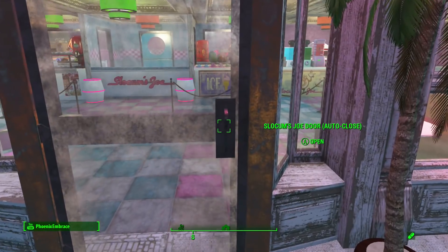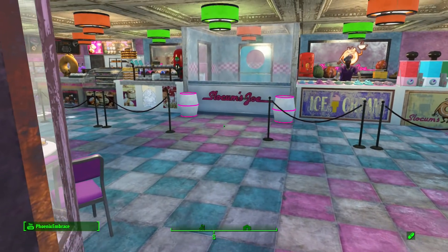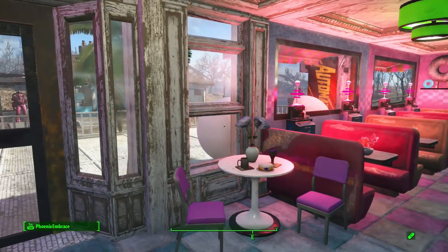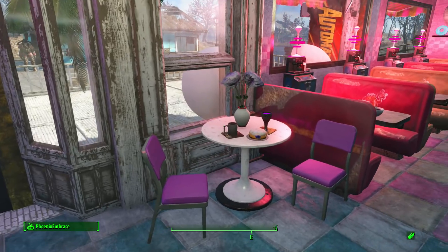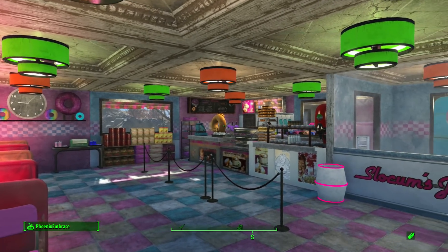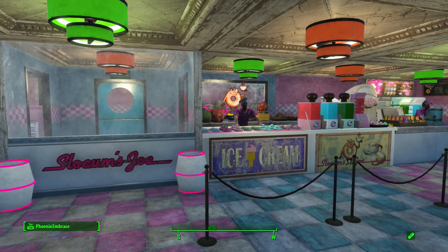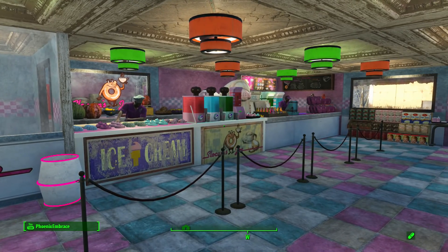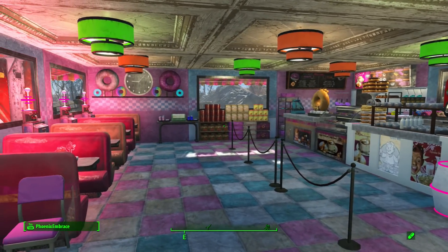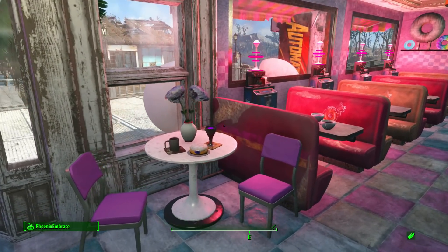Some of you — especially new subscribers — may be wondering why I leave my HUD on during my tours. It's so you can see the different pieces I used to decorate with, getting close so you can see what I used. Here's the front: you come in and you can go to the right for ice cream or to the left for donuts — or go through both, but you have to go back through the middle to get to either side.